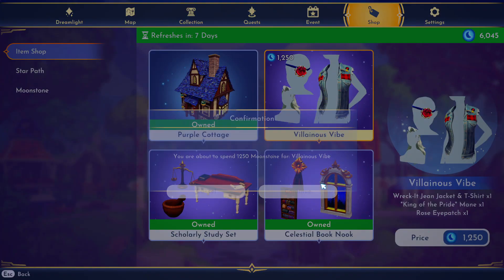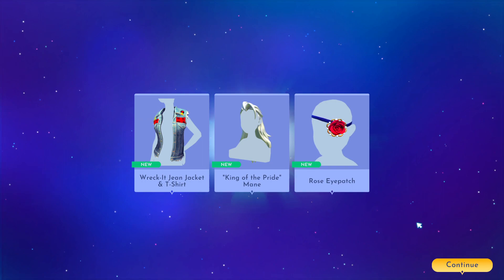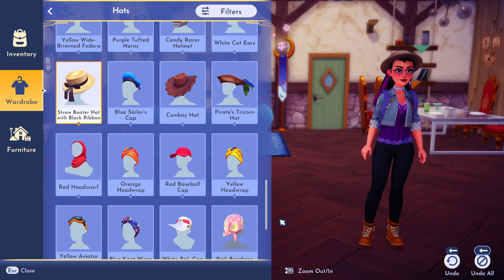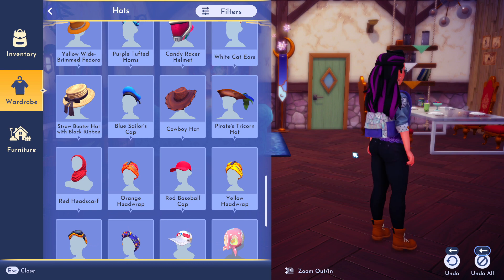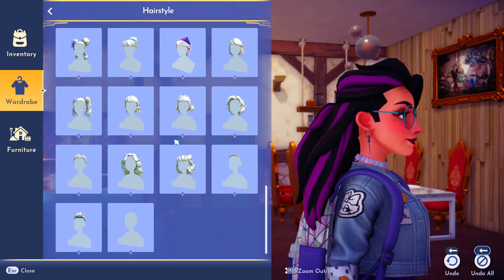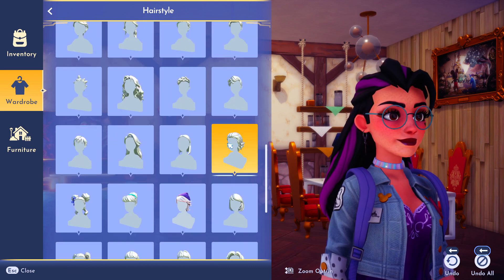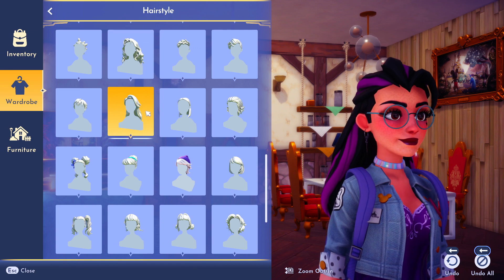Next up we have the super badass villainous vibe set which comes with a jean jacket, this hair, and an eye patch. This hair is amazing. I love the little piece hanging down in the front, I love the half updo in the back, and most of all I love the way that the color sits if you put color in your hair. Even if you didn't do fun colors and you just had like a different shade of brunette, it would still look really pretty and highlighted.